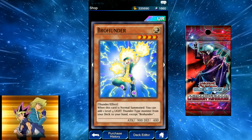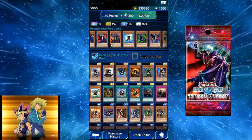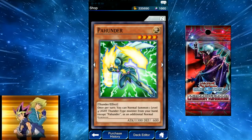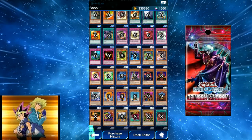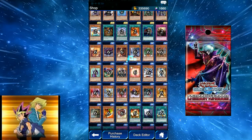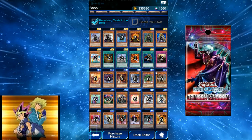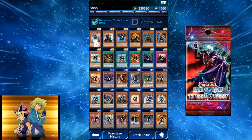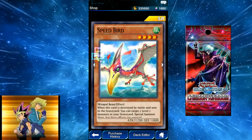There's a little bit of thunder, and there's that little thunder combo — they got the Brohunders and the little thunder guys. Warrior Returning Alive is pretty good. Inspiration is like a Reinforcement, but 700 — it's in between Reinforcements and Rising Energy, but you don't have to ditch one. So that's pretty good.